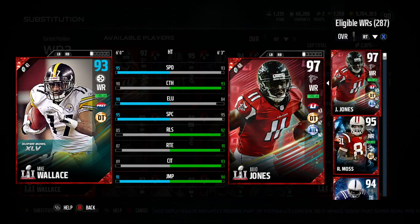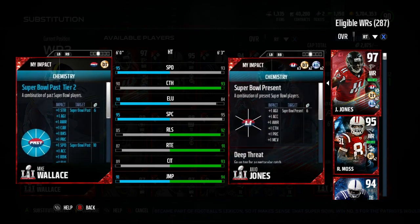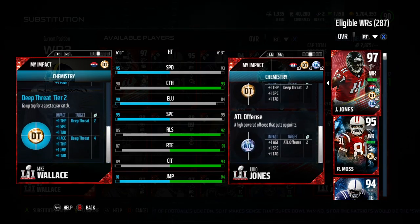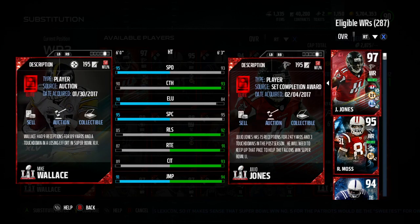Hey, you got Fox here. I got a review of Mike Wallace's 91 overall card today. Here he is compared to Julio Jones who's got a couple overall and a couple thousand more coins on him. Anyways, Super Bowl pass tier 2 adds speed, which is very important because Mike Wallace becomes one of the fastest players in the game with that 95 speed top end.